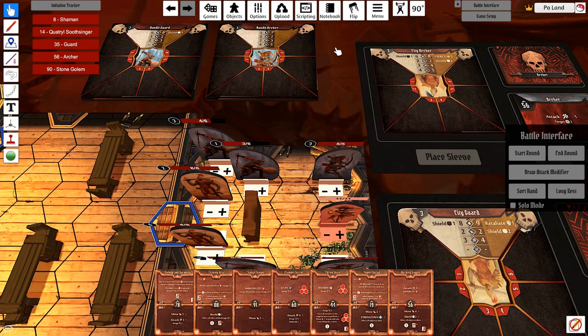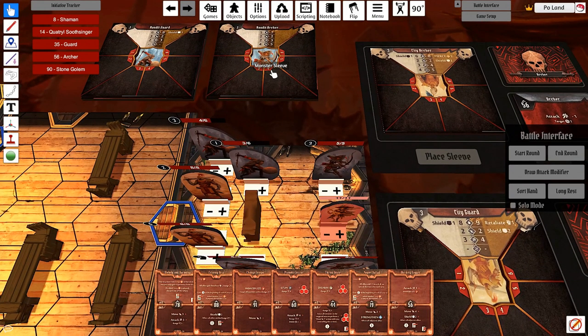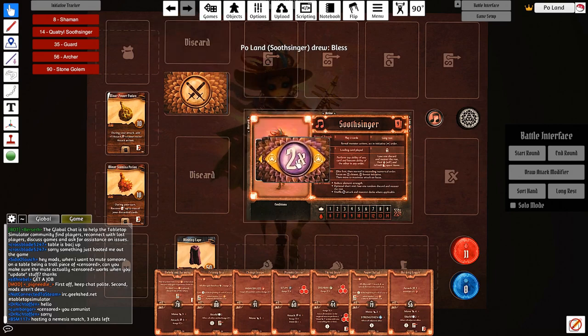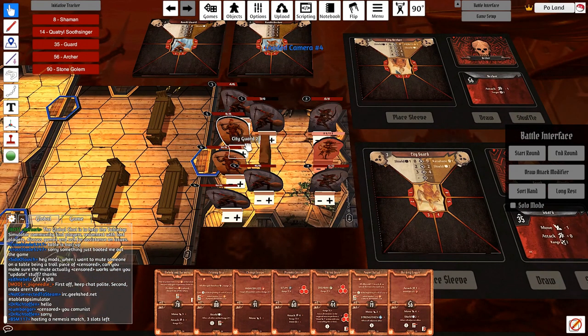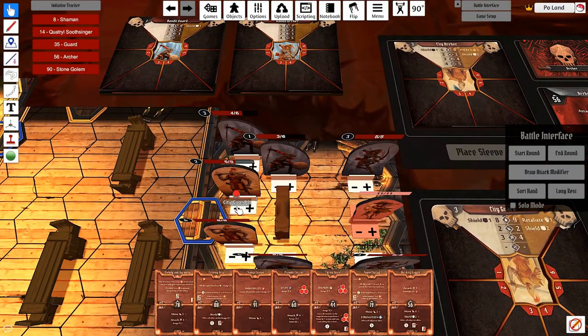Both the bandit guard and the bandit archer will be performing attack 2s on both monsters. I'm going to draw them in sequence - first I'll draw 2 cards for city guard 2, then 2 cards for city guard 6. Then archer number 3 will fire at guard number 2, and then archer number 4 will fire at guard number 2 as well, because it has a lower standee number and they're both equidistant. Don't forget: damage 2, guards have 1 shield. Bless - this is taken out. Bless - this is taken out. The guard takes 2 instances of 4 damage.